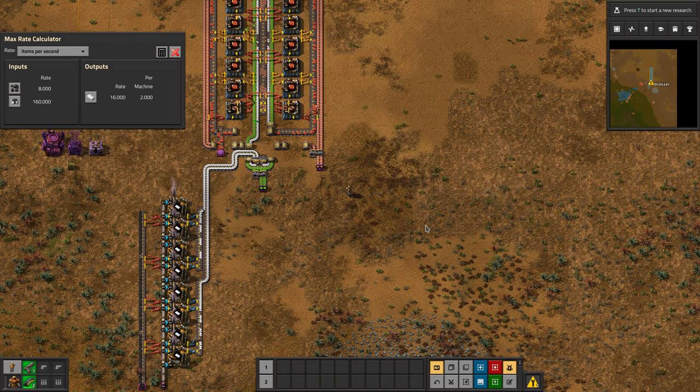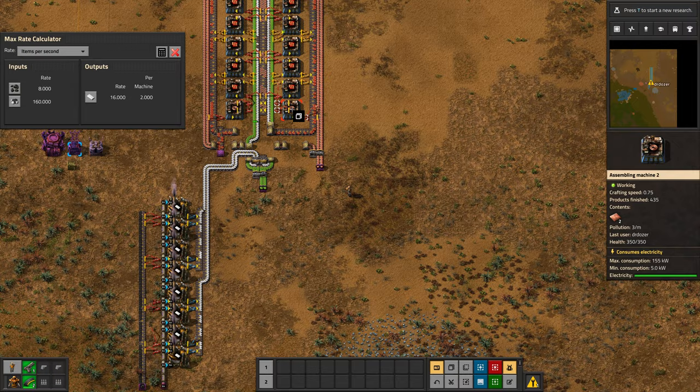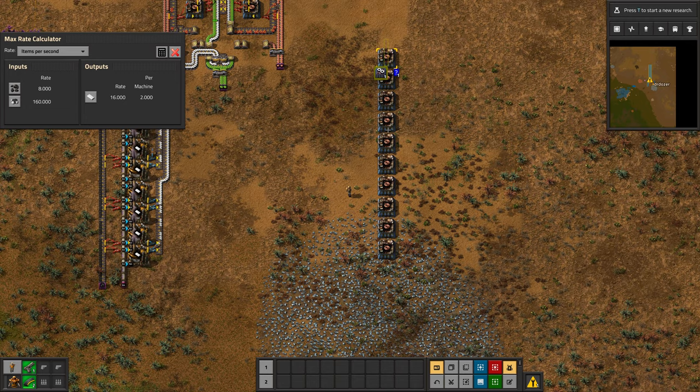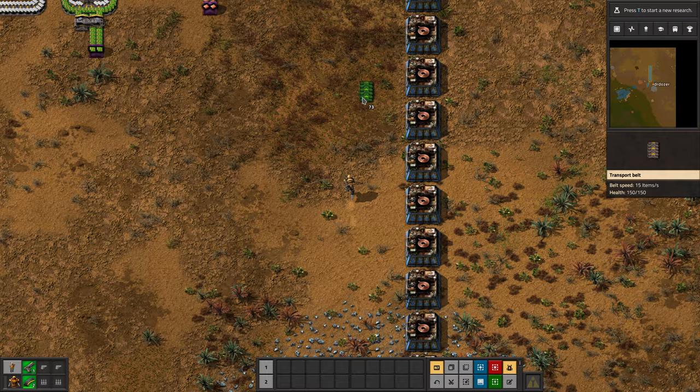The other red circuit build that I end up using is more of a speedrun build — for when you want to make and consume red circuits where you are. This involves a bit more maths. You may remember from last time: ten coil machines consume one yellow belt of copper. So let's set this up — this is going to be a line of copper.